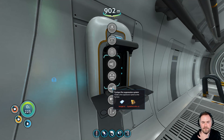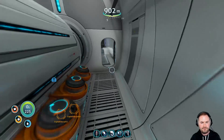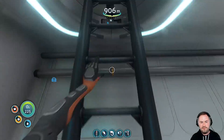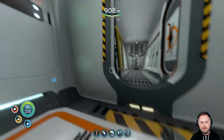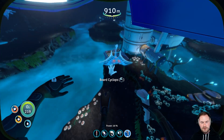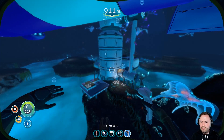We've got the thermal thing. We want this, but we need some Crystalline Sulfur for it. We're also going to need to upgrade the depth of our Prawn Suit as well, before we find that last base, I think. Do we need anything from down here for the Neptune Launchpad?